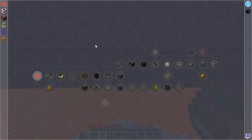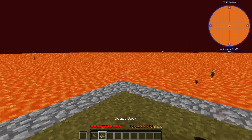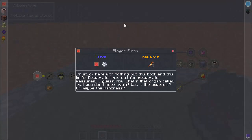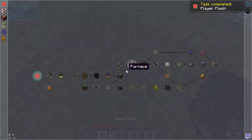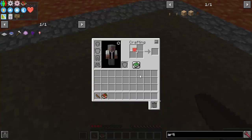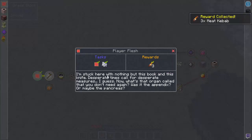So what is this? Is my quest book here - is there a shortcut to it? Nope. Is Vein Miner in it? Nope, interesting. Alright, so we're gonna check out the quest book. We have a knife - player flesh? I'm stuck here with nothing but this book and this knife. Desperate times call for desperate measures. Now what's that organ called that you don't need - was it the appendix or maybe the pancreas? I shift right-clicked - so that's how you do it. Any bone meal? How do I get bone meal?